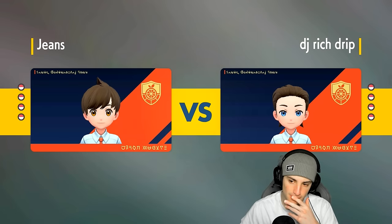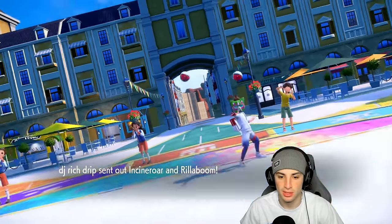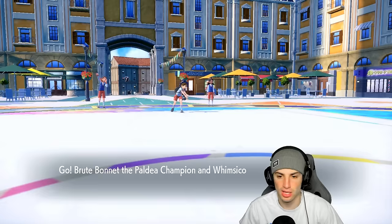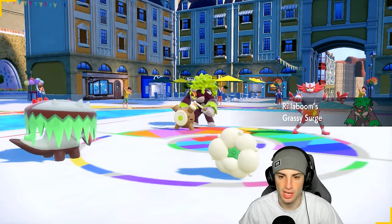Brute Bonnet is good here since Sucker Punch and dark type moves are great against Basculation. I think they have to bring Pelipper and Basculation alongside Zamazenta. If they lead Zamazenta I might just Spore it to sleep. But they're going Cinderace and Rillaboom — I don't mind that, I've got the Covert Cloak if they want to double fake me out.